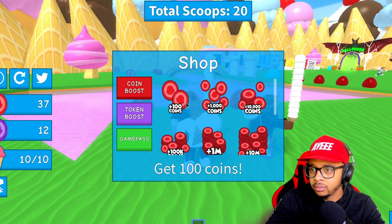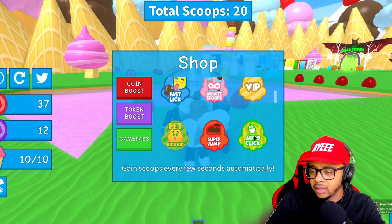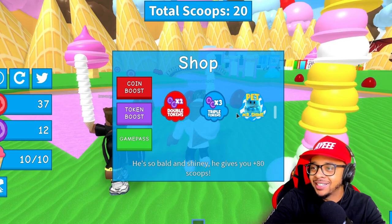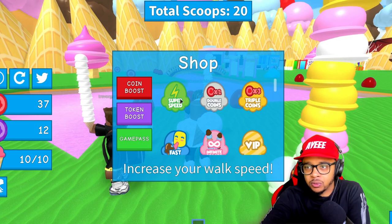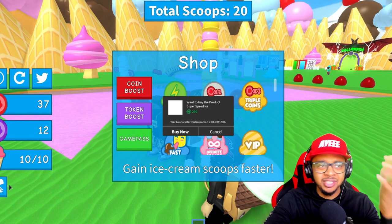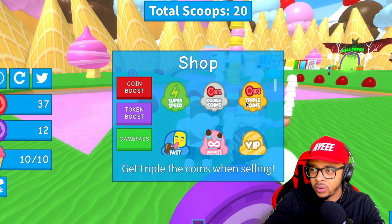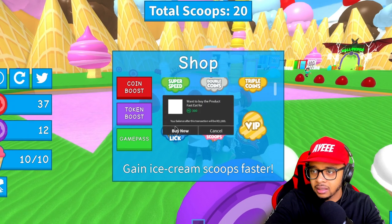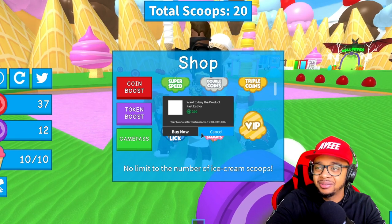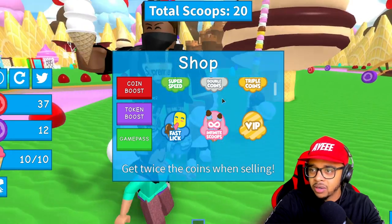I'm gonna need some type of auto — you got like an auto sale? I gotta go to the store. Coin boost, game pass, double and infinite scoops, auto click... pet, rich kid, double tokens, triple tokens, pet Mr. Shine, super speed. How much is the super speed? 200 Robux for super speed — that just permanently increases your running speed, we don't want that. Fast lick — 300 Robux for a fast lick? They always sucker me into buying stuff I don't need.